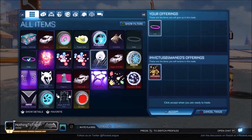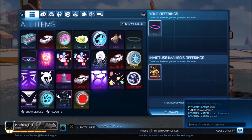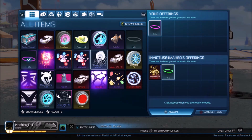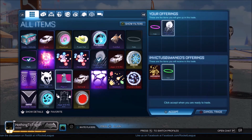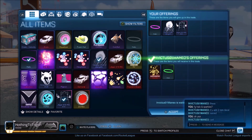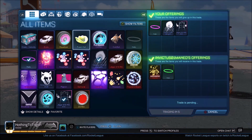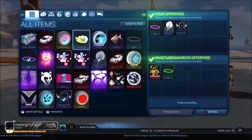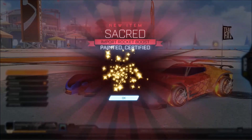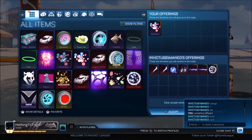I also found a very good trade on a group — a guy that really wanted to get himself a Purple Halo to complete his set. He invited me, I showed him the Purple Halo, he put in the Forest Green one and a boost as well — pretty much one PCC because it's a Non-Crate Import. Getting myself one PCC out of that. He said he had a couple of rare decals, so I put in two rares — one of them is painted pink for the Jaeger, but painted ones don't really matter unless they're certified in white.